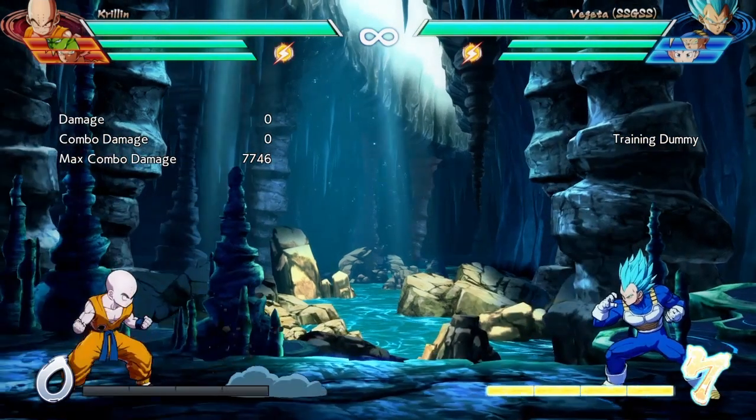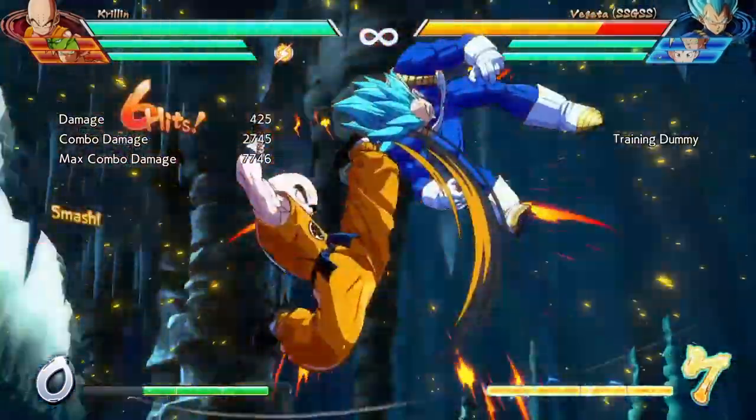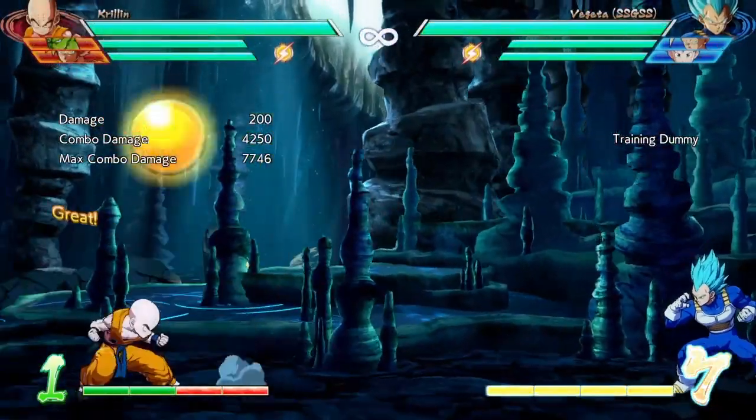Another cool change to Krillin is he can now get a sliding knockdown from his accurate image in the mid-screen with the medium, so that's cool.